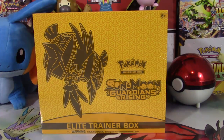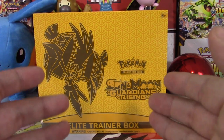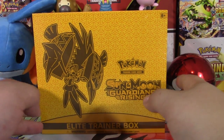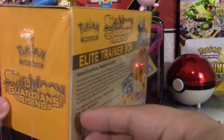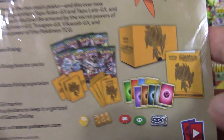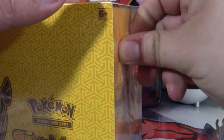Hello boys, girls, and others, my name is Master Jigglypuff and holy crap we have something super duper cool to open up for you guys today. It is three days early - Sun and Moon Guardians Rising Elite Trainer Box. Holy crap, this thing is sick - there's never been a yellow one before and I'm very excited for that. I know Admiral Flagfish has one too but look at all this really cool stuff.